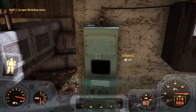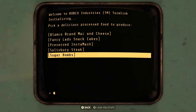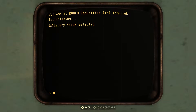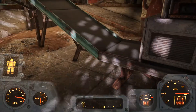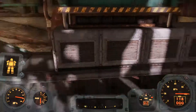Let's exit the build menu and go to the terminal right here, and you can select what food you want it to make. I recommend the Salisbury steak because it heals you 25 and also restores 25% of your hunger — that's a pretty big amount. And these never go bad, they never get rotten, like if you harvest meat off of a rad stag or something and then grill it — that has a limited time before it goes bad. But these you can keep as many as you want in your inventory.